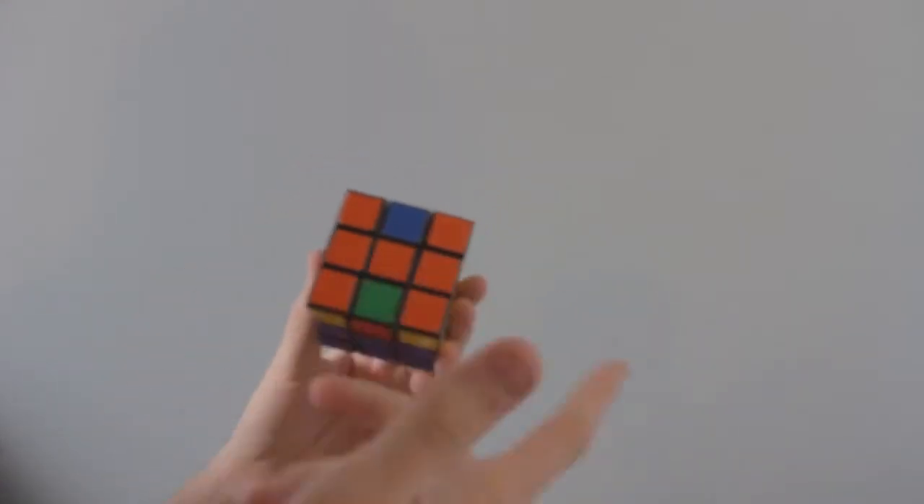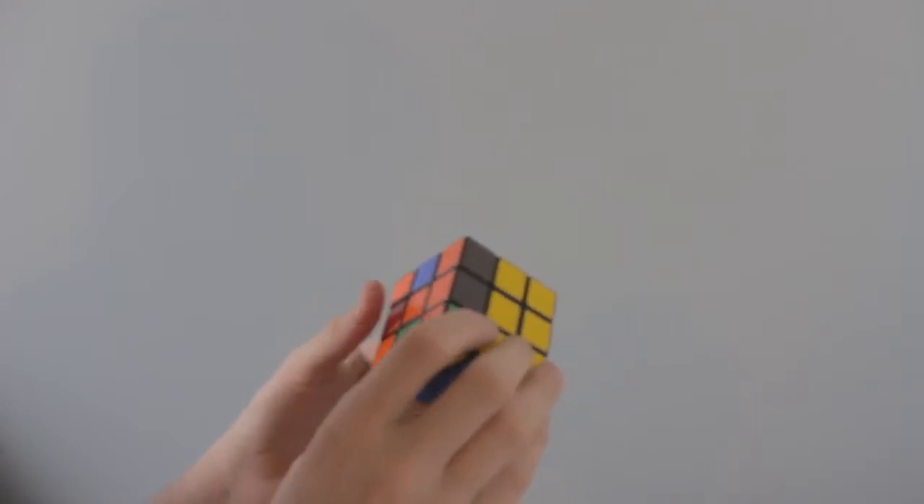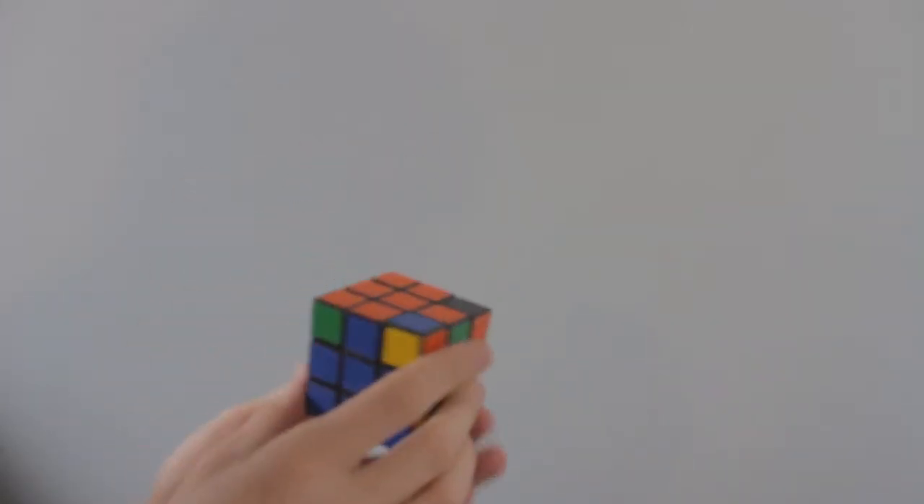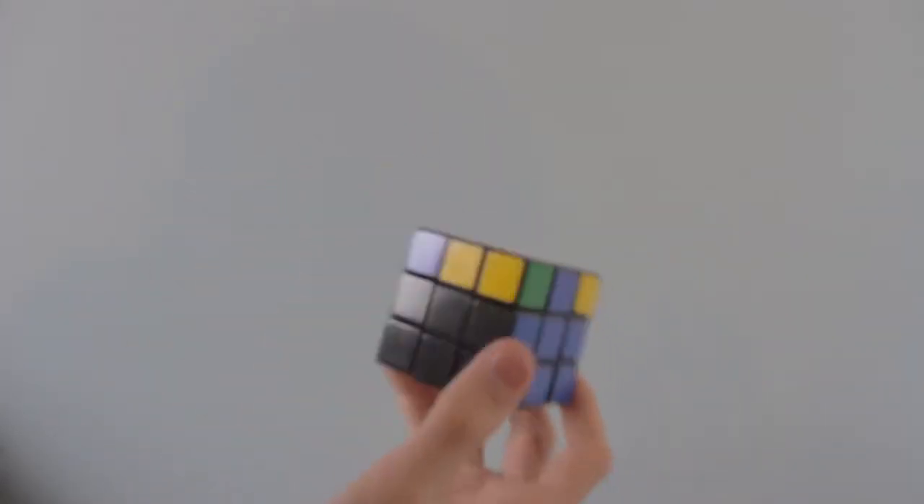There we go — we got a line now. It's an H but you're supposed to just get a line there. And then I think we have to do it one more time. Yep — and then we got the cross. Pretty good, eh? Pretty good.